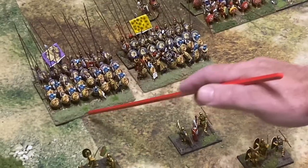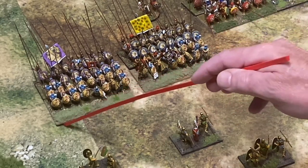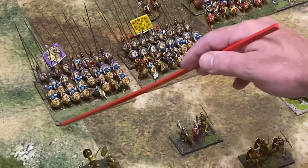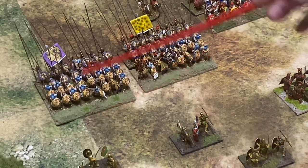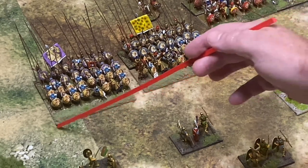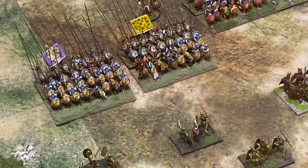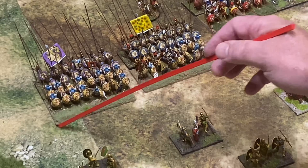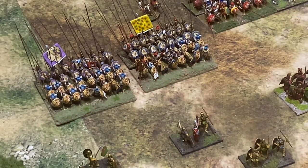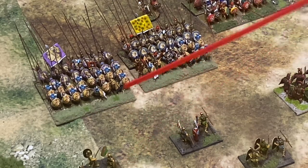The base size isn't critically important, but I work on the idea that the average unit in Hail Caesar is 120mm wide, because my units are based predominantly for Impetus. So with a unit being 120mm wide, a small unit for me would be 60mm. If you were using the suggested basing sizes it would be 160mm wide and 80mm for a small unit - it's still half.